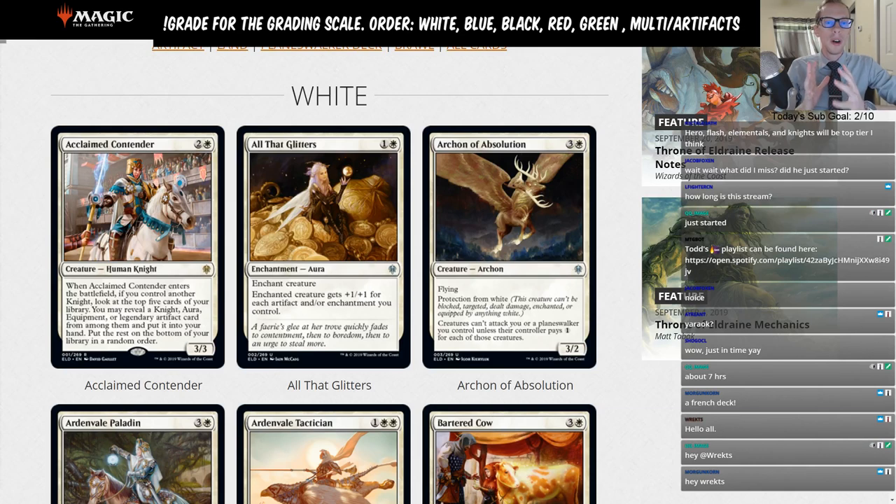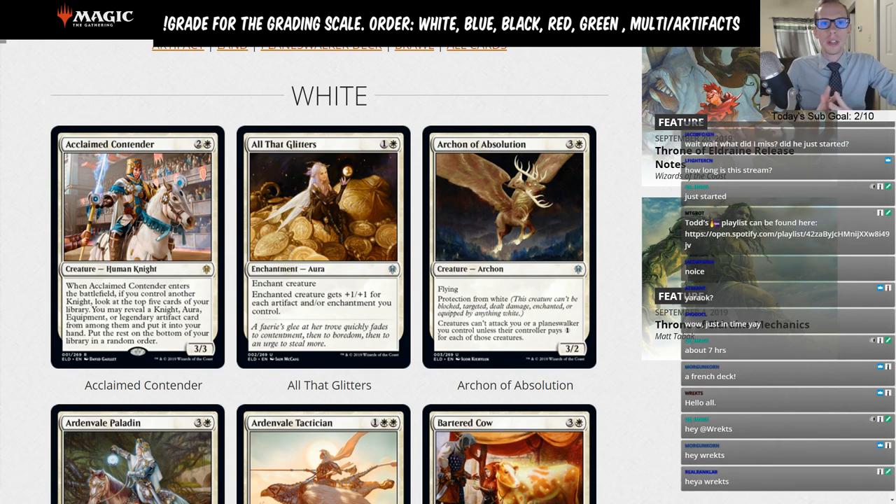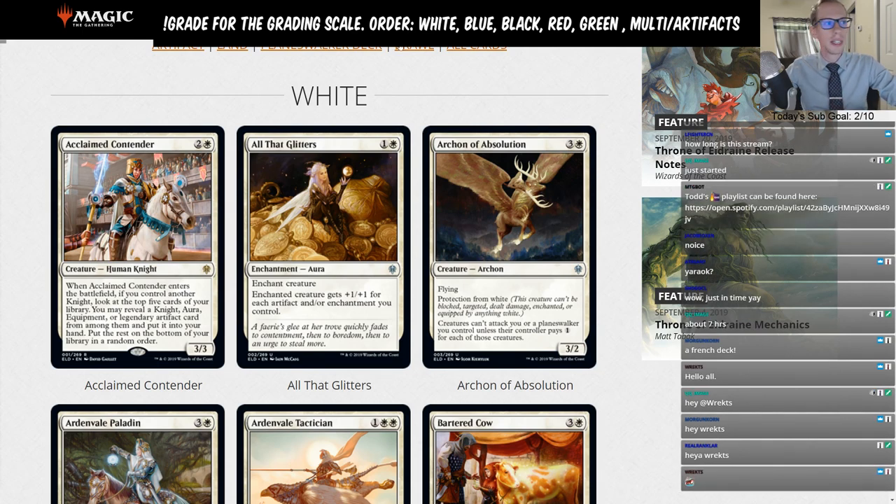All of these ratings and the grading scale, if you're watching on YouTube, will be down below in the video description. I'll also be putting the top five cards for each color there. We're starting with white. If you're in Twitch chat, you can type exclamation point grade to see that grading scale at any time. So we'll be starting with white and going through all 269 cards in Throne of Eldraine.